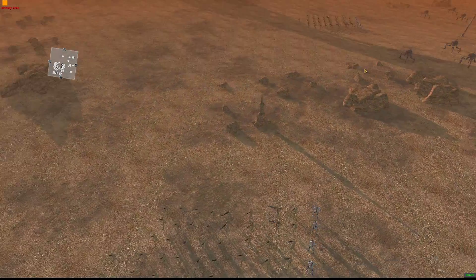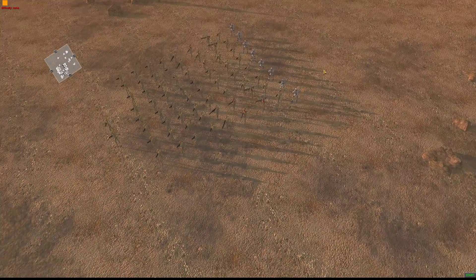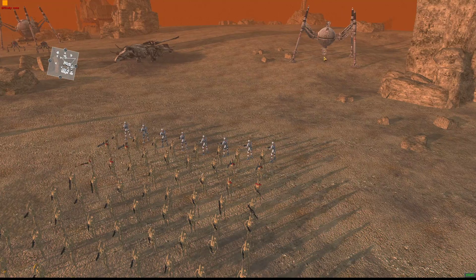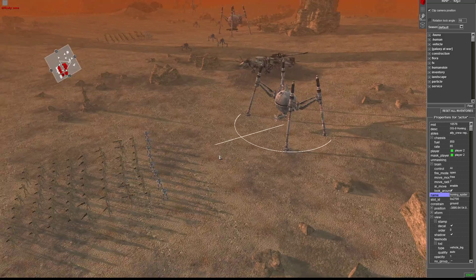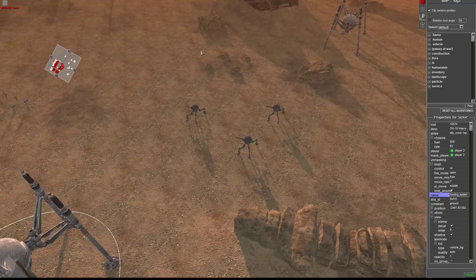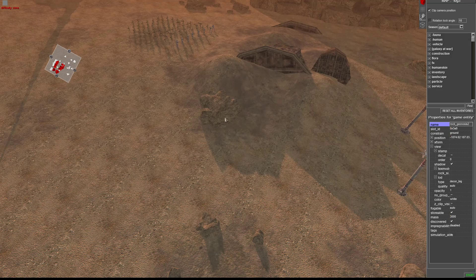They've got a number of battle droids to deal with — sergeants and commander droids. Each platoon has a set of magna guards with them, and they've got three of these homing spiders, which I'm actually going to move into better positions because they like getting stuck on these rocks. I'm going to move you up — yeah, you're pretty good. I don't want the whole group, I want just these guys.